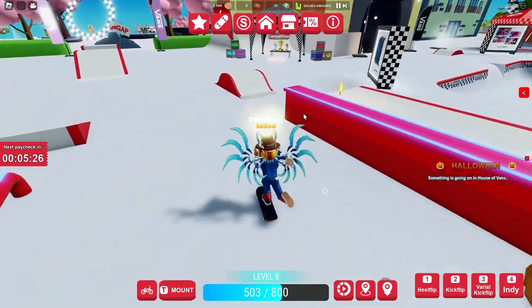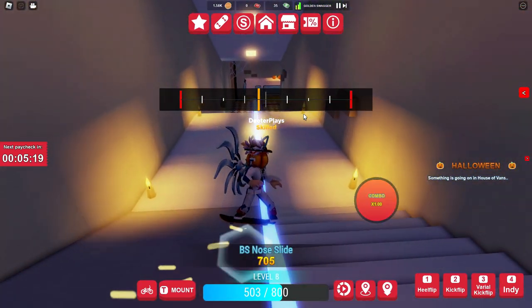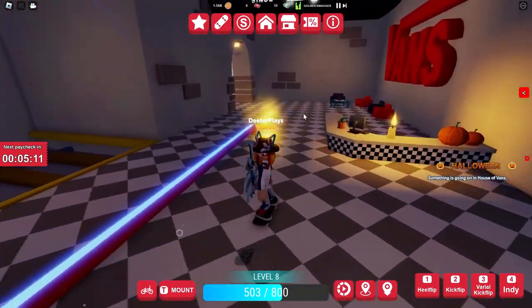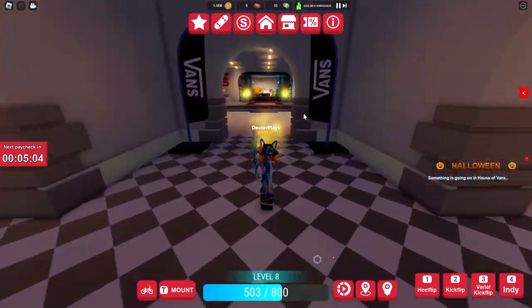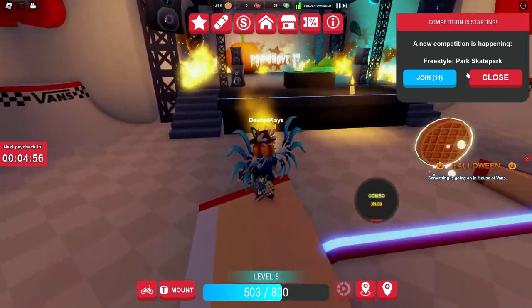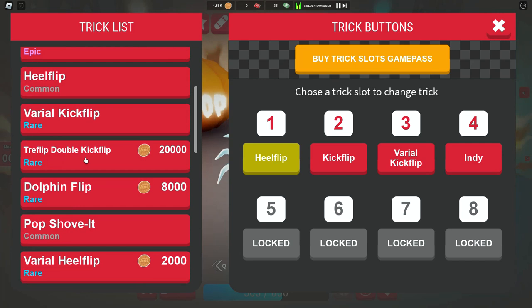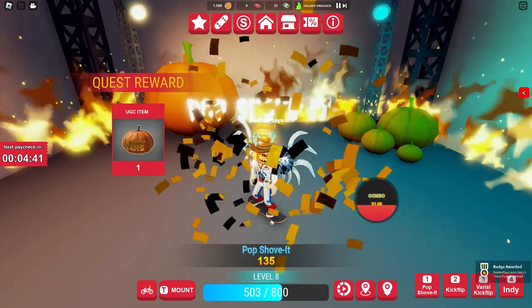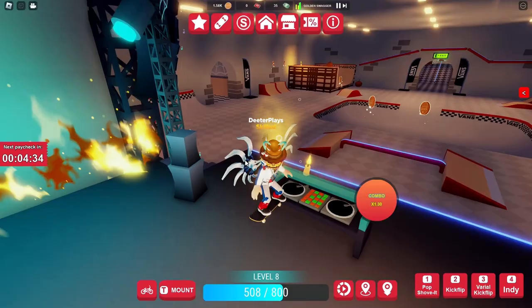Now on the right it says 'something's going on in the house of Vans.' Click the home button — House of Vans is that subway we went into earlier when we got the Halloween pumpkin head to start the missions. This time go a little bit further down the subway. At the bottom there is a stage and it says to do a pop shove-it. Make sure you've equipped the pop shove-it, go on the stage, click tricks, select the pop shove-it, mount up, and press button one. On the bottom right you'll see the badge and you'll have both items in your inventory — free stuff for Halloween!